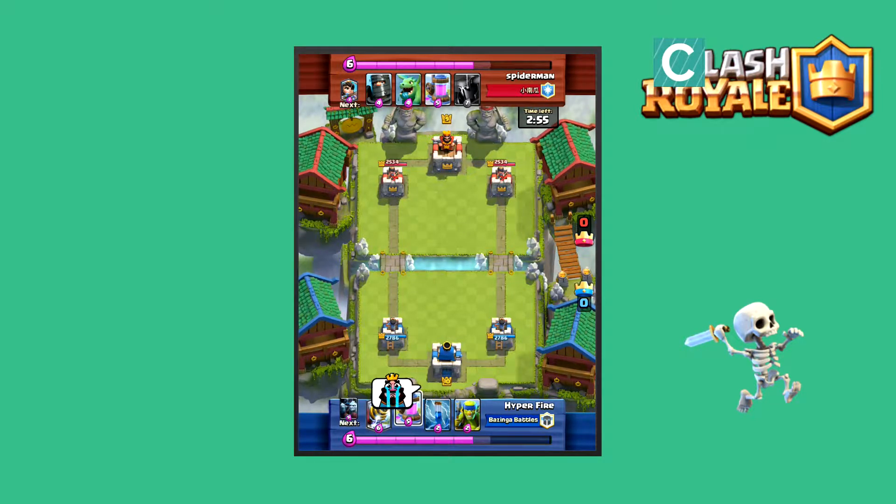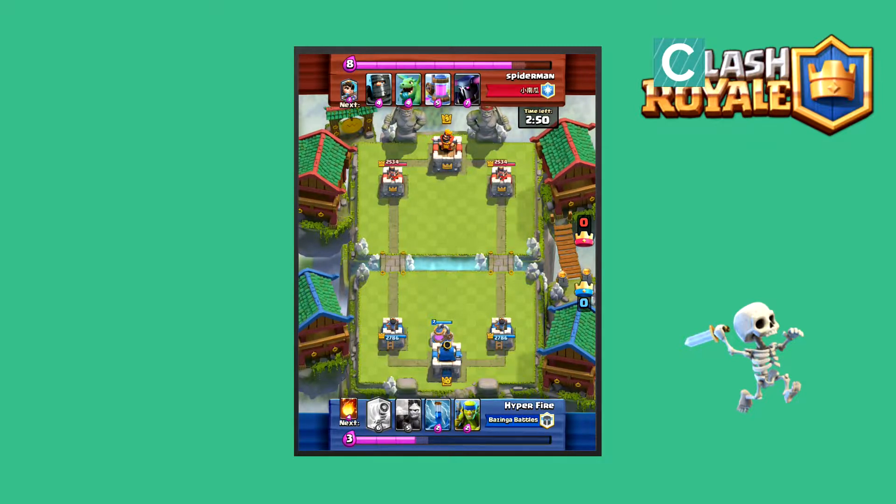He throws a cry face for some reason, but this guy seems like a pretty nice guy in chat, he talks pretty well, and I'd like to meet him in real life one day. He drops the Elixir pump — a wise move for such an expensive combo, the Royal Giant and the Sparky costing 12 Elixir each.